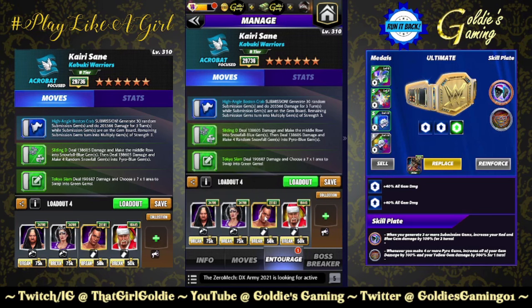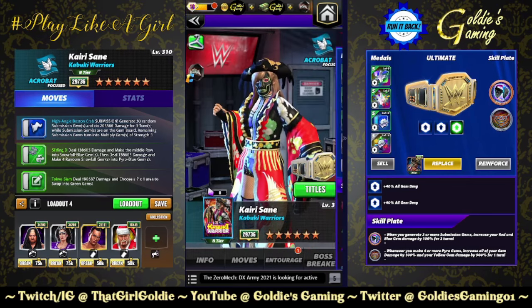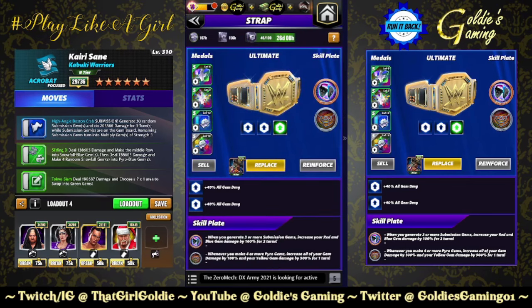We're using Solo for 50% more blue gem damage and a multi strength increase, Sherry for times four on the multiply gems, Memrock for times one on the multiply gems, and then Santa Hogan because why the hell not. For the belt: Gremlin's Ears Plate — whenever you generate three or more submission gems, increase your red and blue gem damage by 100% for two turns. Then the Piper's Power Ultimate Plate — whenever you make four or more pyro gems, increase all of your gem damage by 100% for one turn.